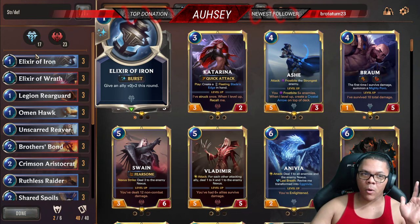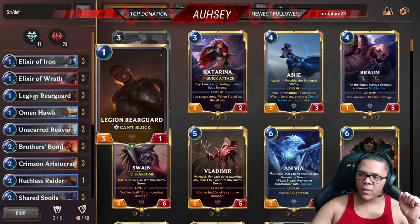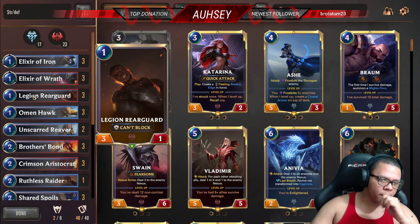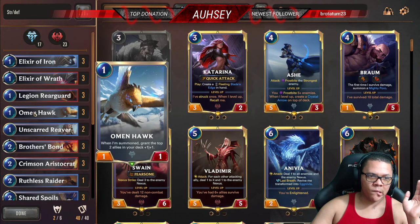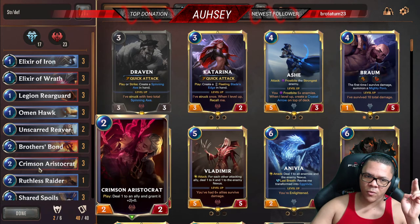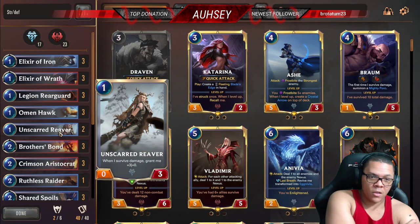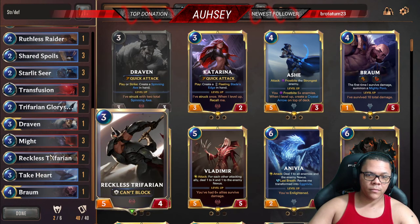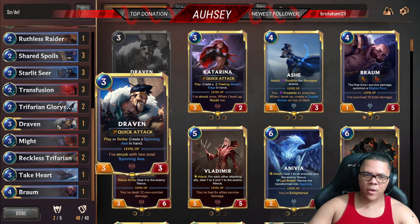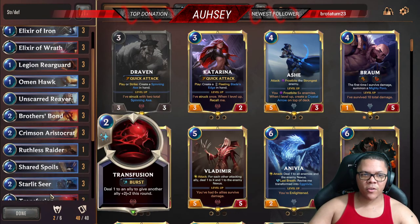It's very basic. We just have spells in here that buff both — Elixir of Iron, Elixir of Wrath — both of these work. Legion Guard is super cheap, 3-1 now, he's just a throwaway. This buffs the next person in your deck, and the next two allies. Crimson Aristocrat does one damage and buffs herself when she survives damage. Draven is just another person in there, just a buff.